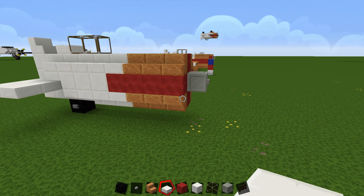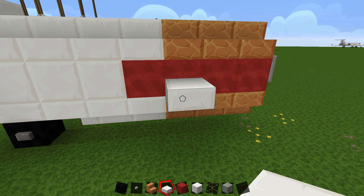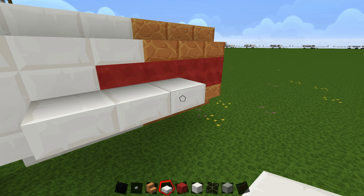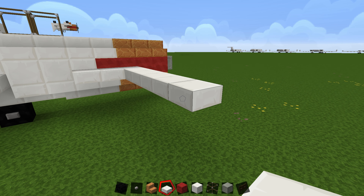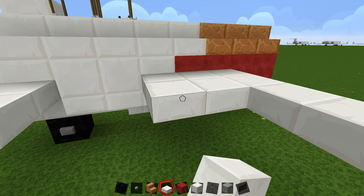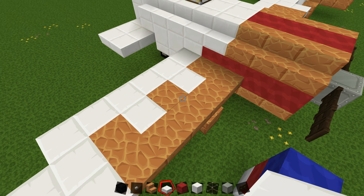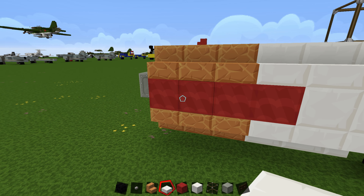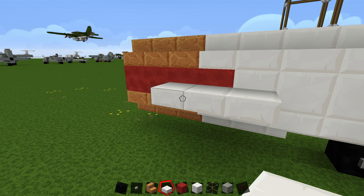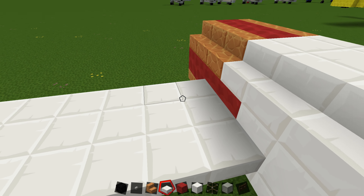Now we'll do the wings. Come to the front, count back two, and on the lower part of this block place a white quartz slab going one, two, three. It will be seven in total — actually six blocks plus a seventh. Join it up on both sides the same way. On the other side, go two, then one, two, three, then count six blocks and add the seventh. Fill that in to complete the wing shape.